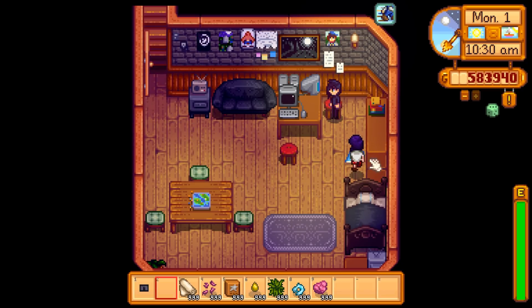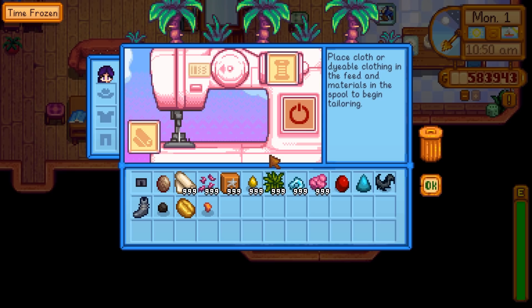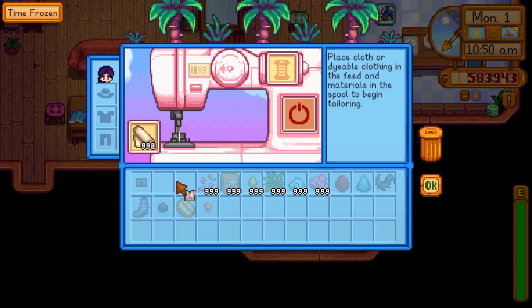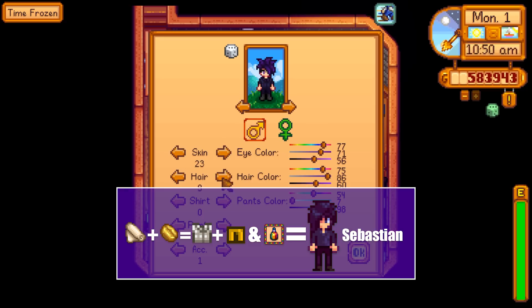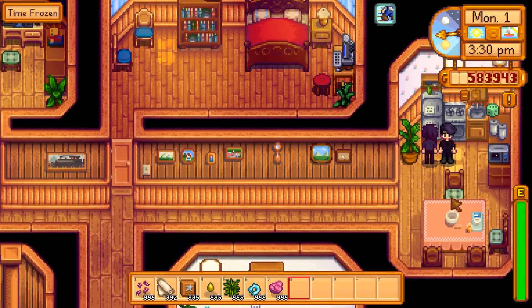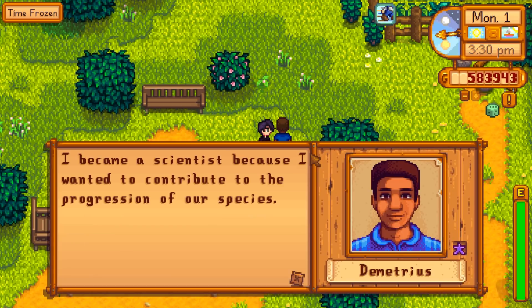Sebastian, our favorite dark emo basement boy, is just a bit tricky. He's wearing what looks like a hoodie and I can make three different hoodies, but not in black. You can use the geode for gray, a frozen geode for blue, or the magma geode for red — but no black. I ended up settling on some flannel made from a coffee bean. I dyed that and the farmer jeans as dark as Sebastian thinks his soul is. Blasted some My Chemical Romance and paired it with some dark boots. Now let's ruin Sebastian's reputation by spending some quality time with Demetrius and calling him dad.